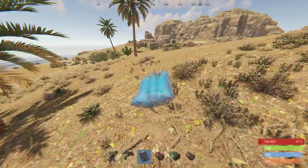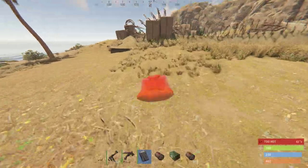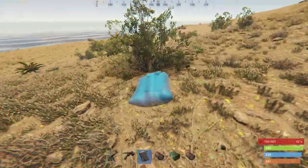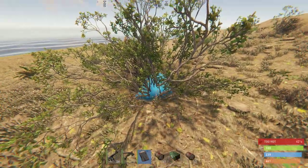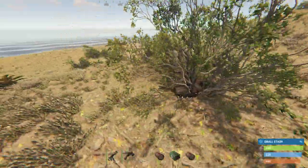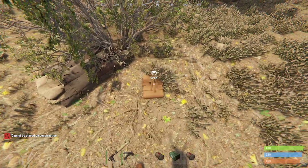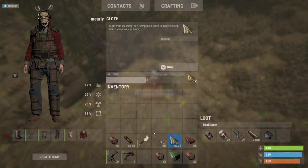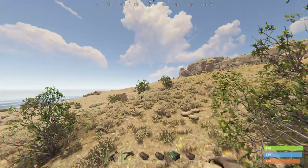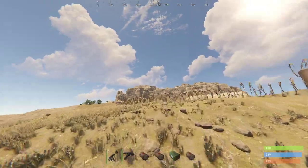Once you get too close to these monuments, they don't let you place stuff anymore. So I'm basically just going to get as close as I can before it says no — that's where our bag's going to be. We can place over by this tree, or maybe in this bush. Right here in this bush sounds good — kind of hidden from the road. We're also going to make a little small stash box and unload some of this extra food we don't need. I'm going to keep the cloth for making bandages.